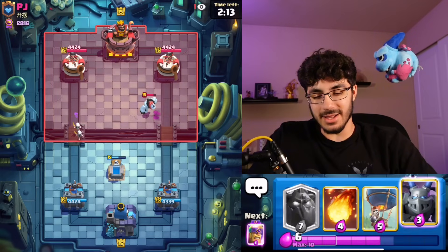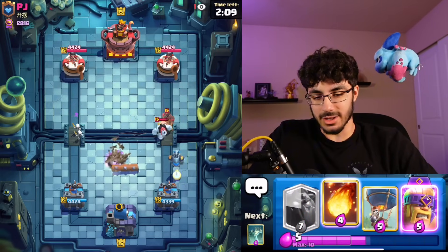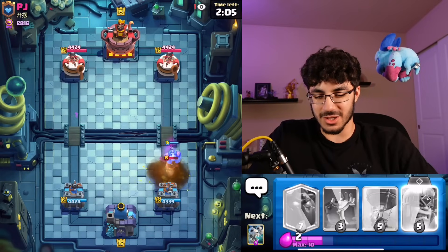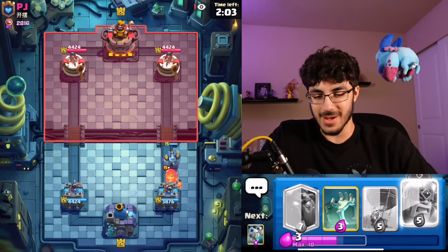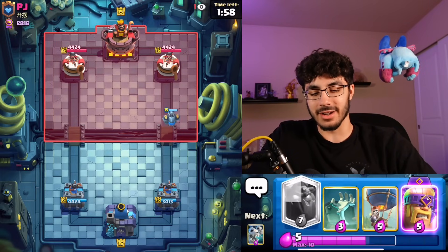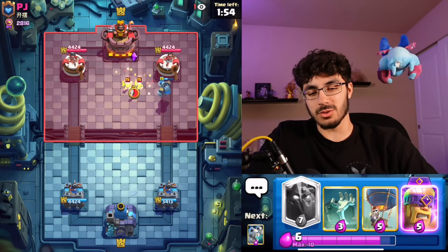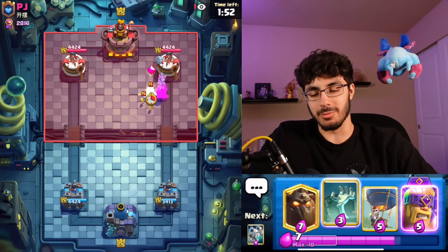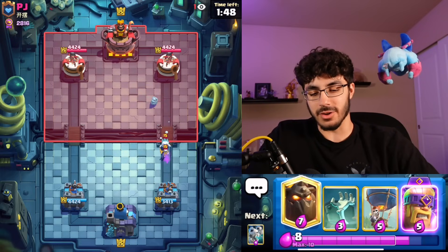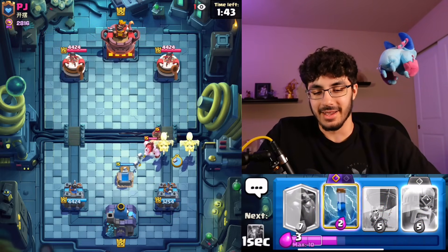This does look like just classic 2.6 Hog. I might fireball that just to not go down a bunch of damage — it's not like I'm going in on offense super heavily. This matchup is really bad because of the amount of Musketeers and Cannons your opponent can cycle. He's already almost back to another Hog Rider, which is insane — his cycle is just insane.